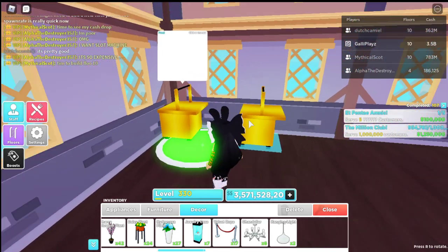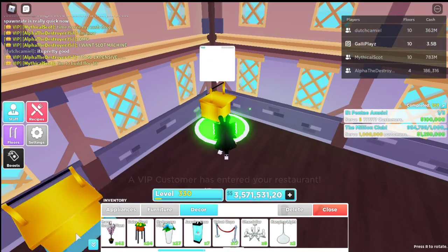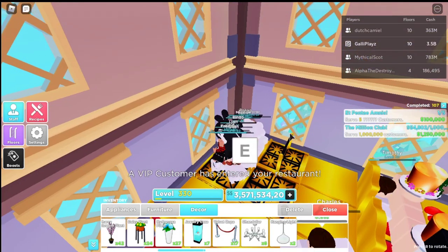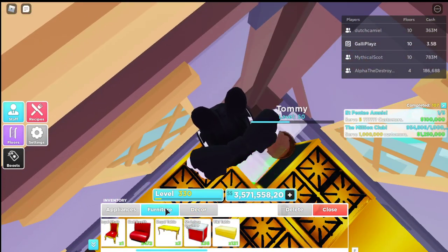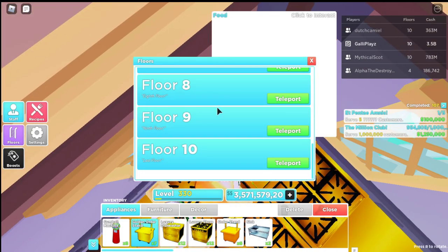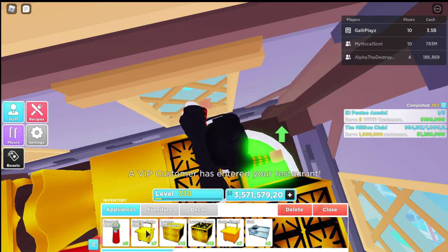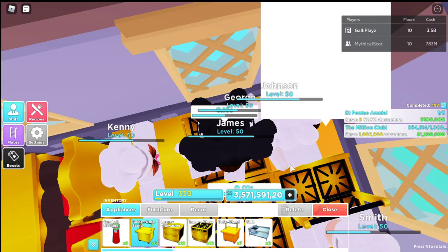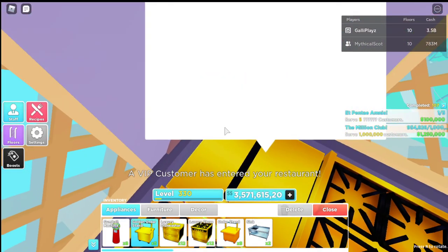I'm kinda hyped about these golden order stands though — they seem pretty cool. I wonder if they're gonna do a lot for us. I'm just gonna delete this old one already, put another set there. Going to floor 8, delete that one too. Go to floor 7, delete that one too. That should be good.